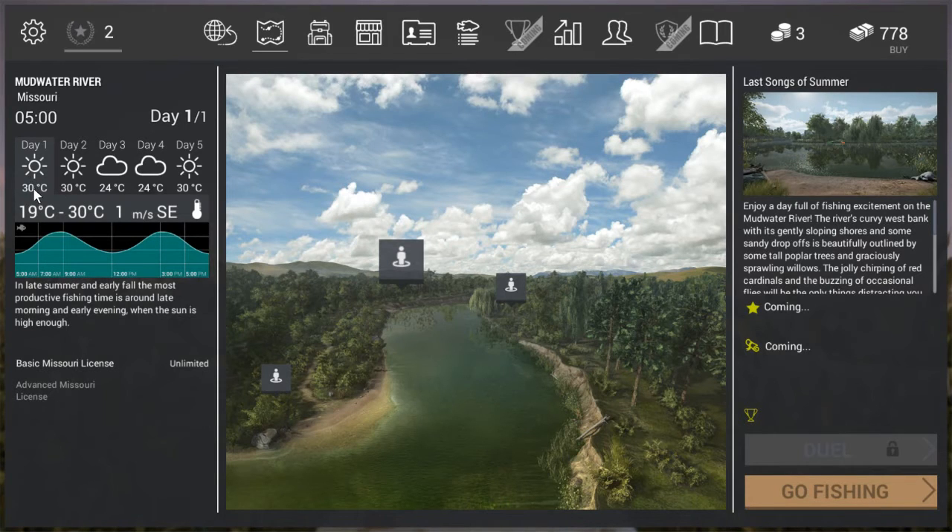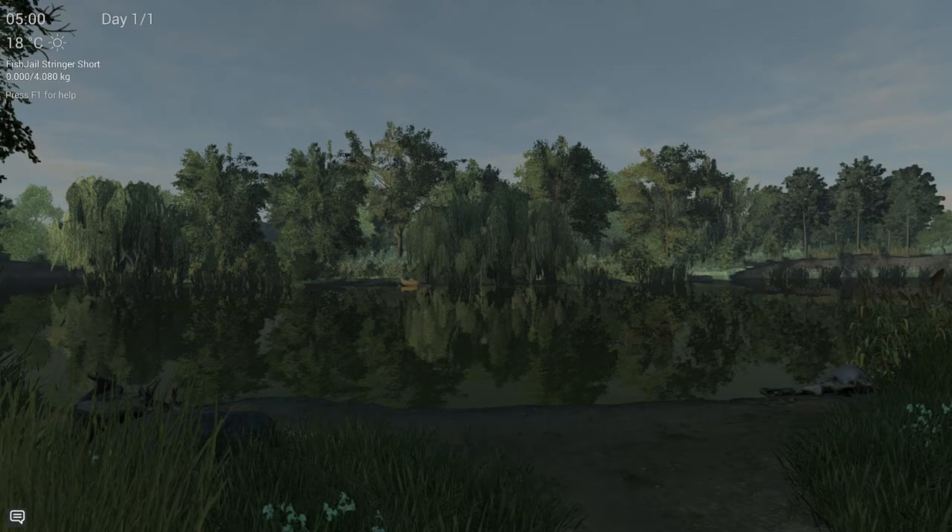We've arrived at Mudrun, the River Missouri. It's a bright sunny day, going up to 30 degrees, and currently 5 a.m. Peak fishing time starts at seven; between eight and nine it's at its highest, then it drops a little. Starting around 1 p.m. it picks back up, with the highest peak at three, then declining again. So between 7–9 a.m. and 1–5 p.m. we catch the most fish. Our stringer allows us to carry just over four kilograms.